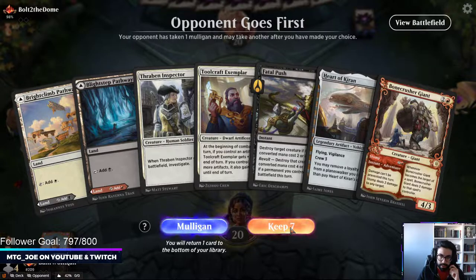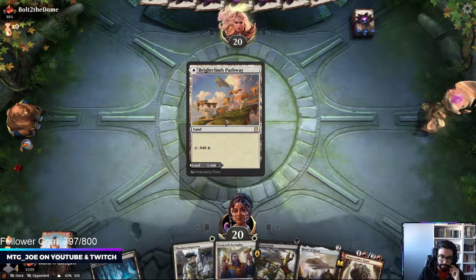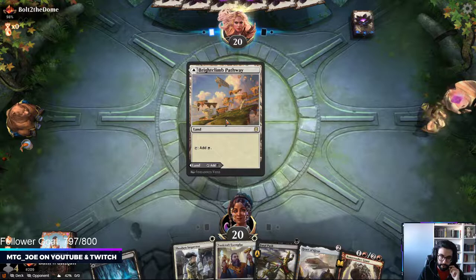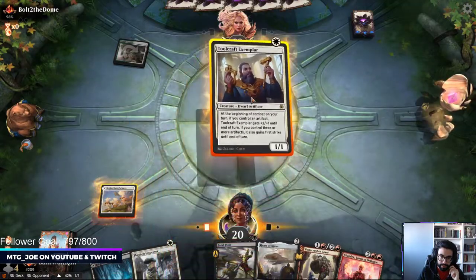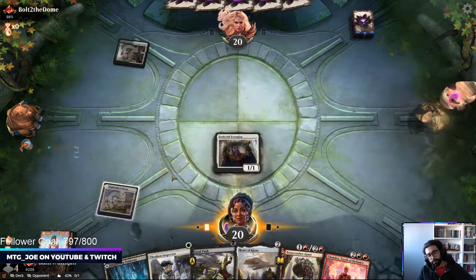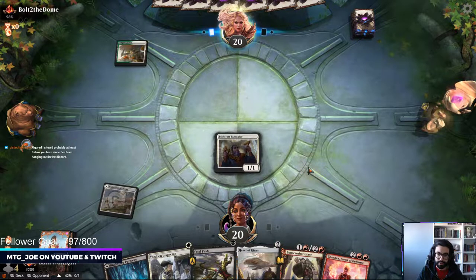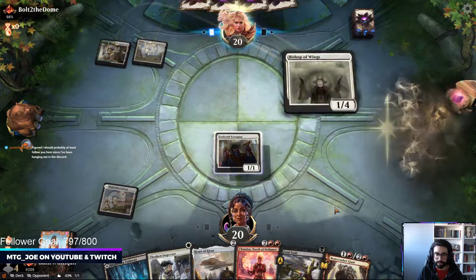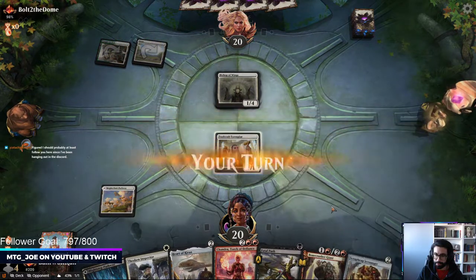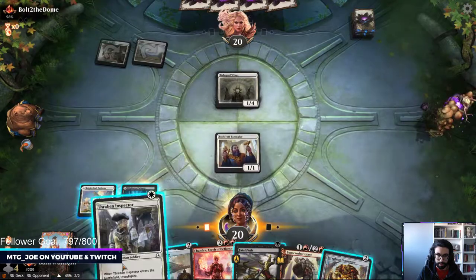We will keep this hand. I'm going to lead on Toolcraft because I can Thraben the following turn, or Hardikiran. Wish one of these was a dual land as opposed to the Pathways, just because now I need to decide which of these is more relevant. Well, we answered our question - so here I'm going to go play this.